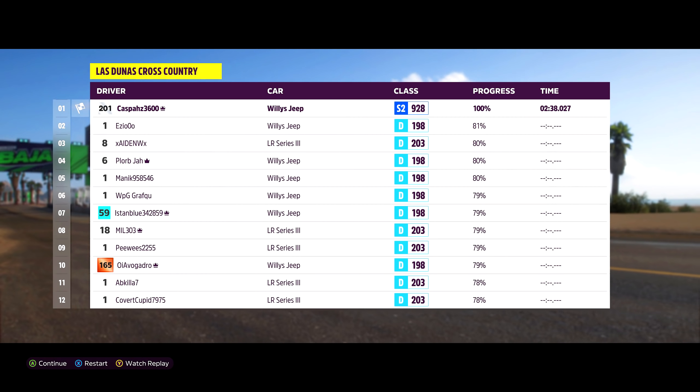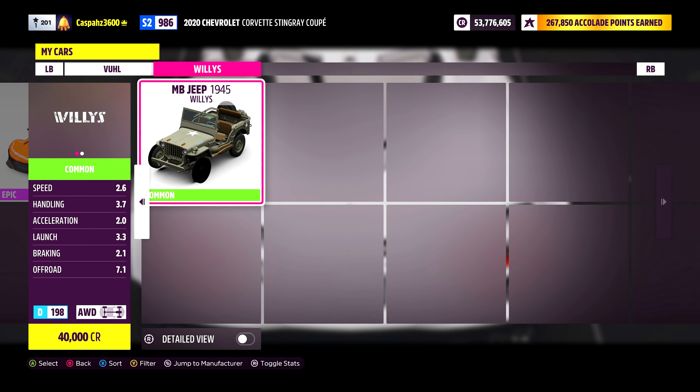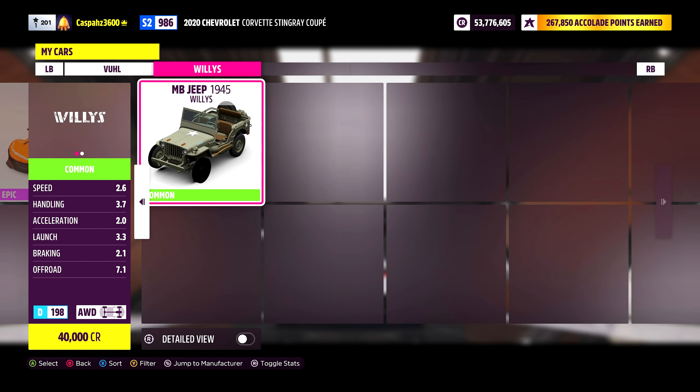Take a look at my vehicle class directly at the top and then look at my opponents — it's not even close. For the sake of the video we are going to be using Willy's Jeep. You will want to select a vehicle that is at a class that can be upgraded to a higher class with a tune.